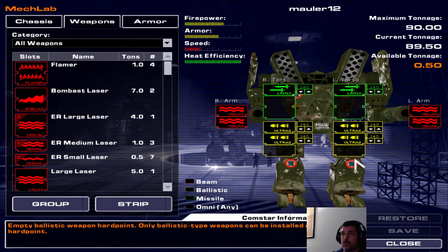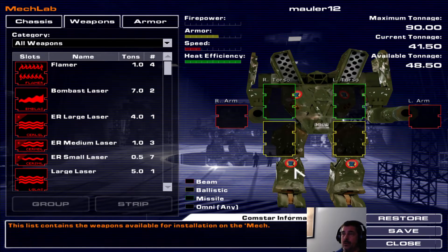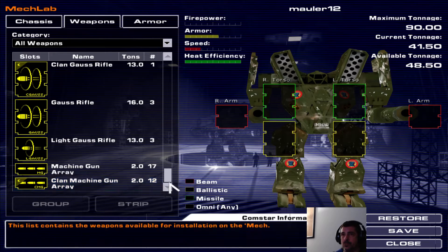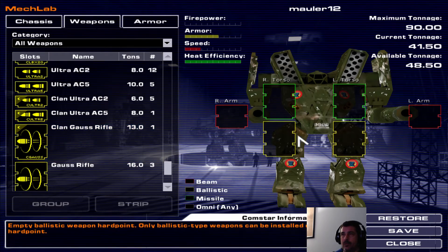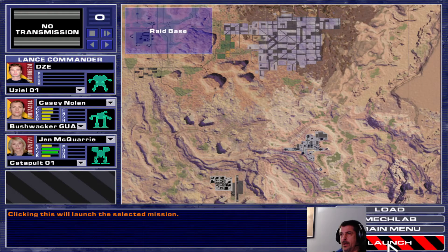What I'll probably end up doing is putting big honking autocannons here and large lasers here, and maybe missiles as backup weapons, or a little bit of damage amplification. Two Clan Gauss rifles would be really nice right about now, but we don't have that luxury as far as I can tell — unless I pull one off the Bushwhacker, but I don't think I did. Anyway, save it for now, and I'll show you what I did with it in the next episode.